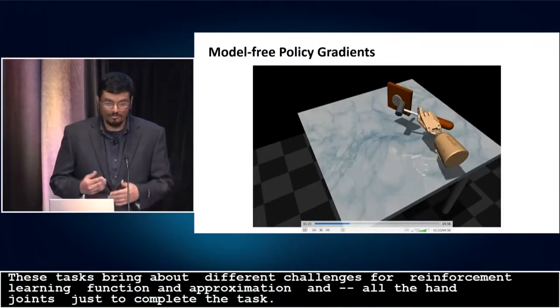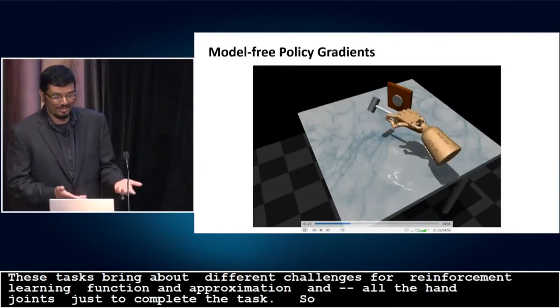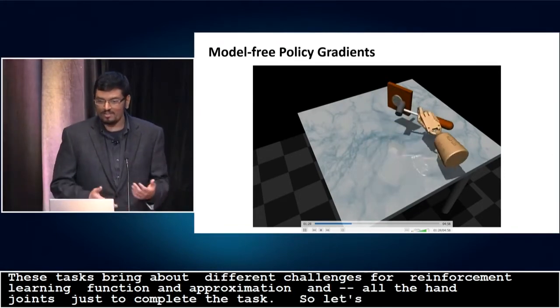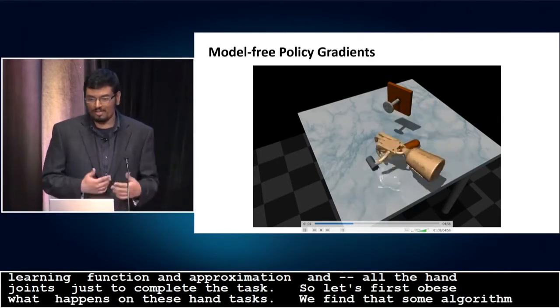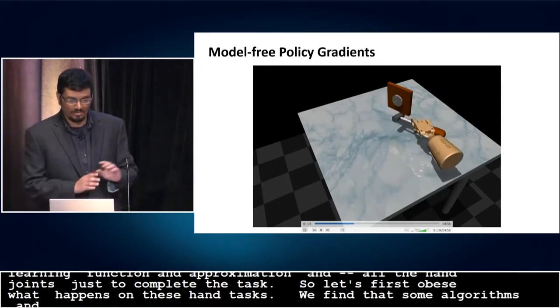Let's first observe what happens if we run existing reinforcement learning methods on these hand tasks. We find that some algorithms, such as natural policy gradient and its variants, are indeed able to make some progress on these tasks after substantial reward shaping.